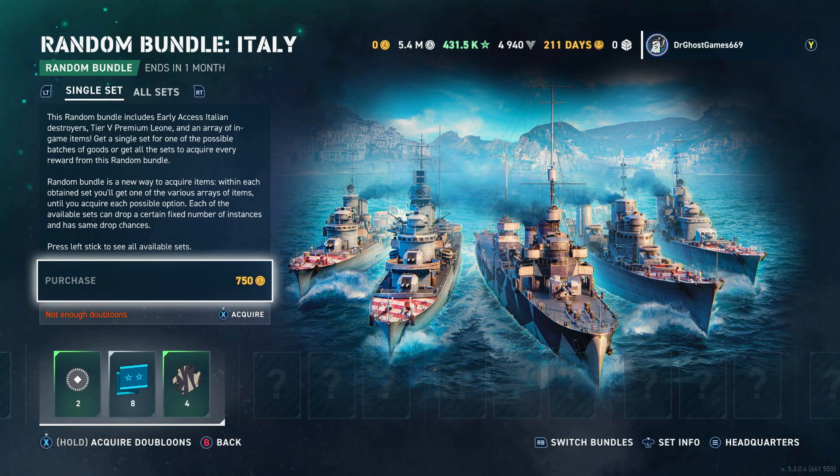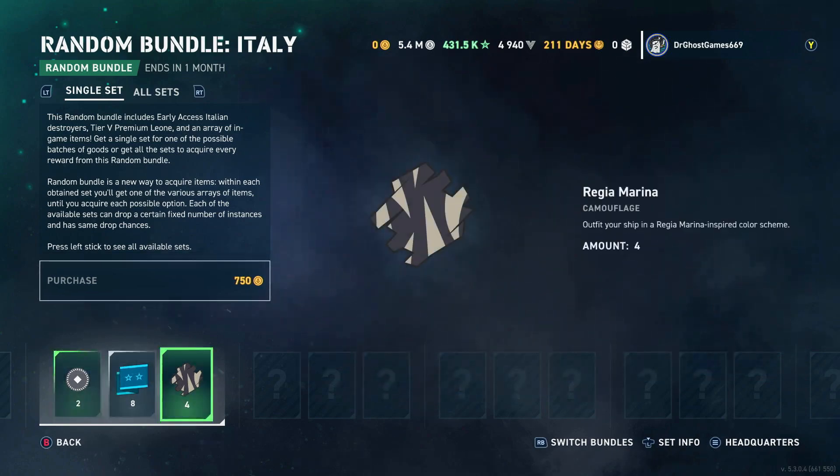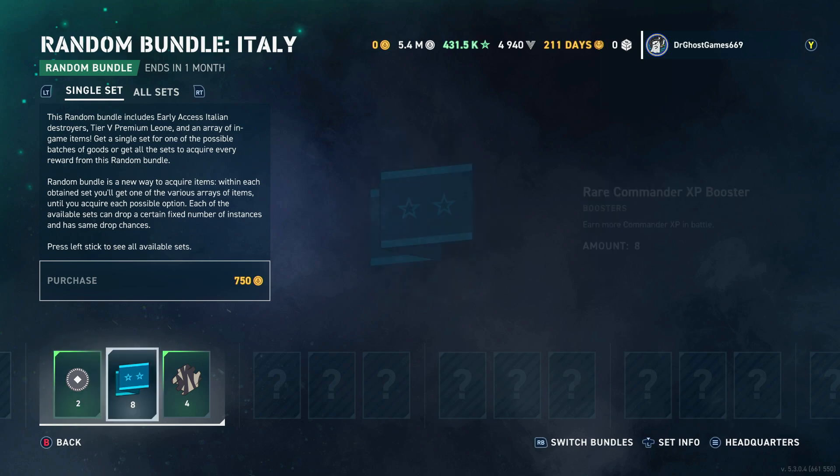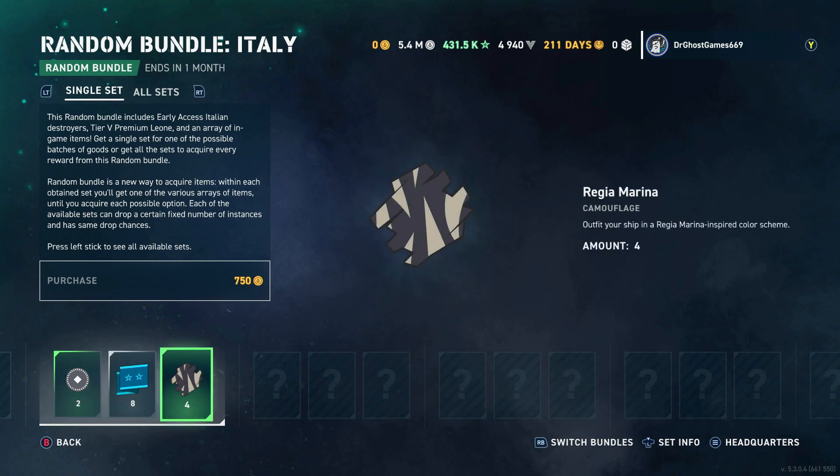Random bundle is a new way to acquire items. Within each obtained set, you'll get one of the various arrays of items until you acquire each possible option. So basically what it sounds like to me, guys, is you pay 750 doubloons and you get these rewards, and then the next time you come on here I guess there'll be another batch. It's kind of like gambling. I don't really know what to think about this.